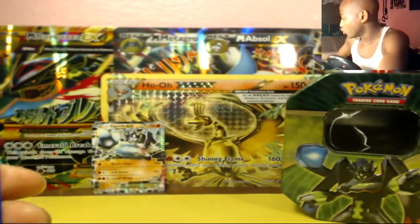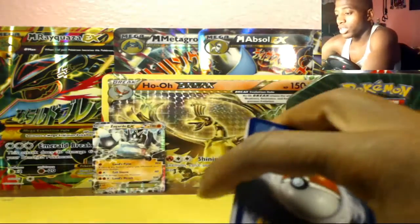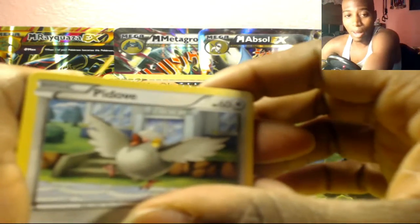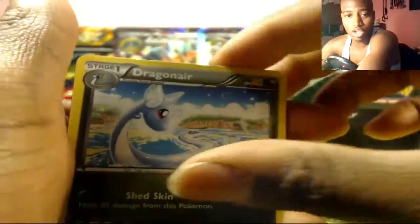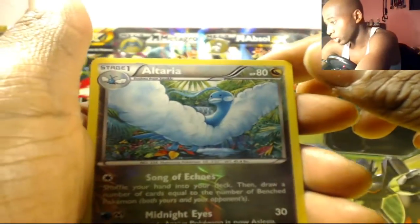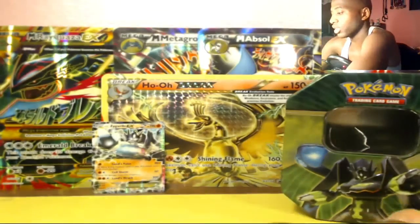Let's hope we get something good in this pack. We got Dunsparce, Voltorb, Pikachu, Wurmple, Switch, Dragonair, Gallade Spirit Link — the reverse is uncommon — and Klefki is the rare. So nothing good out of the Roaring Skies pack, sorry. There will be no shame in today.